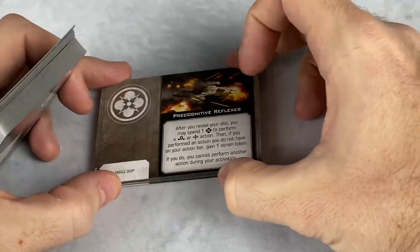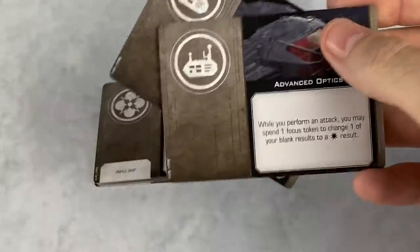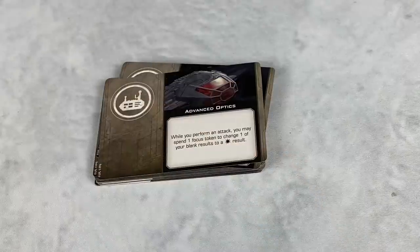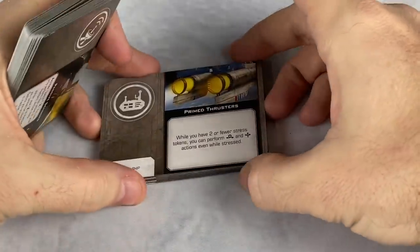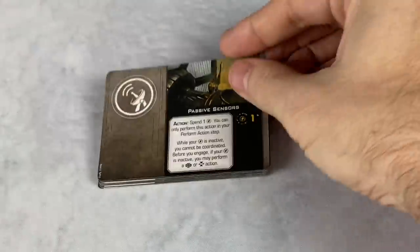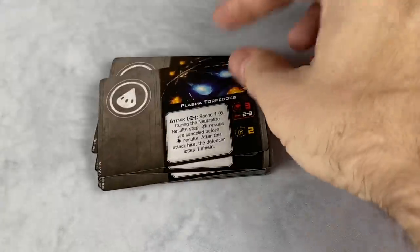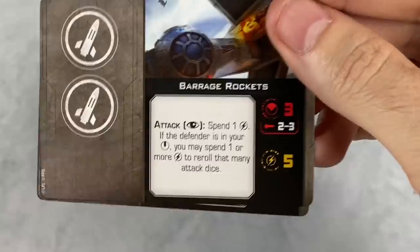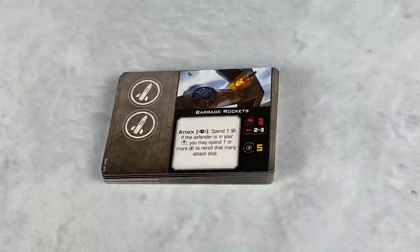We're going to get two copies of Precognitive Reflexes. So all of you Rebel players that didn't want to have to buy Clone Wars era ships to get some of these new cards, now there's options. Two copies of Advanced Optics, two copies of Pattern Analyzer, two copies of Primed Thrusters, two copies of Passive Sensors, two copies of Autoblasters, two copies of Plasma Torpedos, two copies of Mag Pulse Warheads, and two copies of Barrage Rockets.